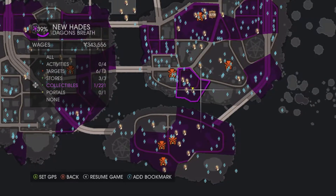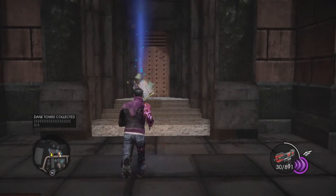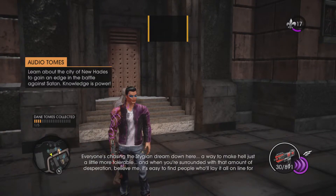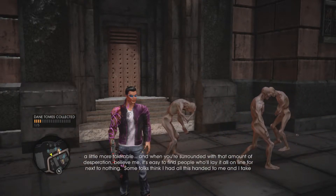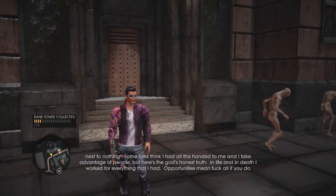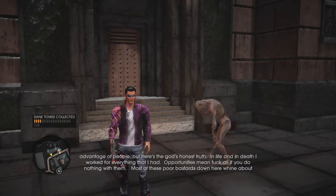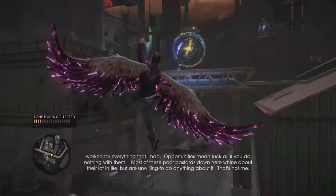Dane's first one is here and you can tell when you see it because his is blue. Audio: "Everyone's chasing the Stygian dream down here — a way to make hell just a little more tolerable. And when you're surrounded with that amount of desperation, believe me, it's easy to find people who lay it all on the line for next to nothing. Some folks think I had all this handed to me and I take advantage of people, but here's the God's honest truth: in life and in death I worked for everything that I had. Opportunities mean fuck all if you do nothing with them. Most of these poor bastards down here whine about their lot in life but are unwilling to do anything about it. That's not me."